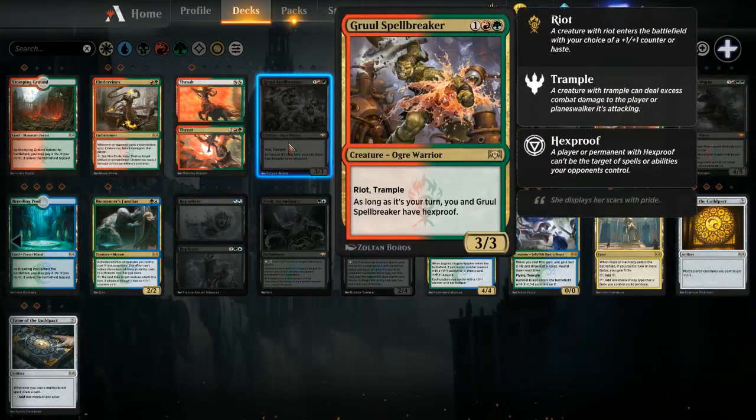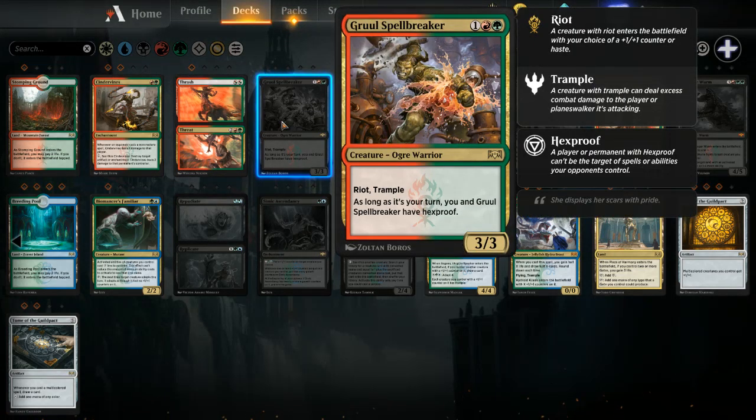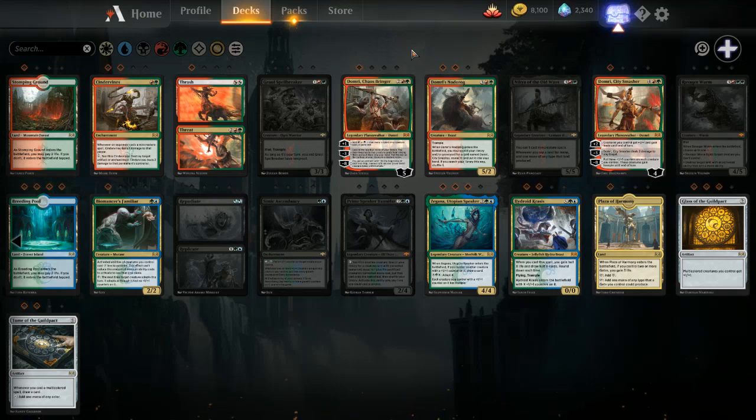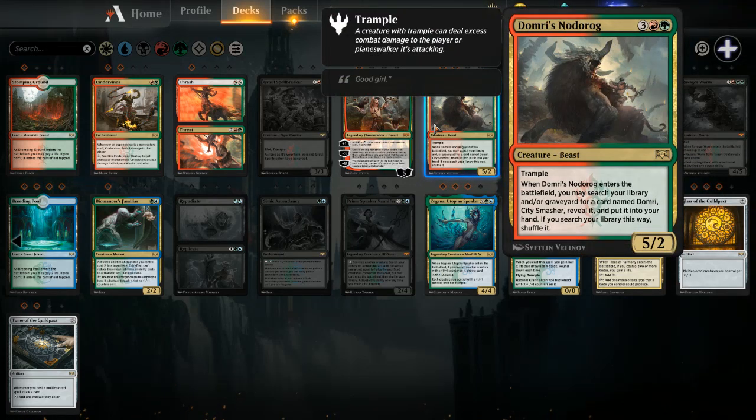For Gruul colors, I like Gruul Spellbreaker. Cinder Vines is pretty good too, but my first choice for Gruul is the Spellbreaker. This card makes the Gruul decks hands down — with Riot and with Trample, and if it's your turn, you and Gruul Spellbreaker have Hexproof. You can't be settled. I've lost to it quite a bit. When I see it come down, it's like, oh there's a Spellbreaker. You can't resolve removal on your opponent's turn, so they cast it and you've got to spend mana to kill it on your turn — super annoying. I also like Domri. I have both Planeswalker decks, and Chaos Bringer is better than City Smasher.